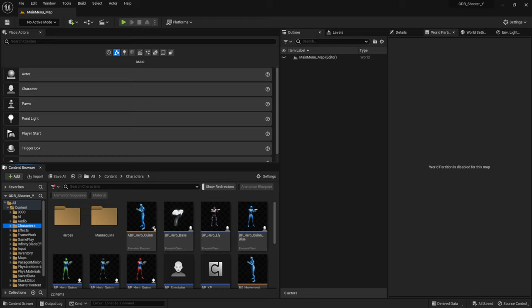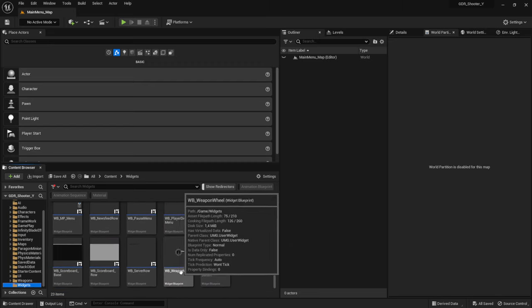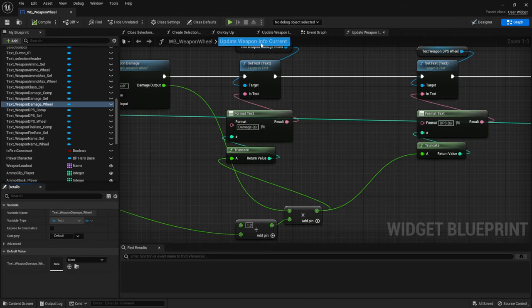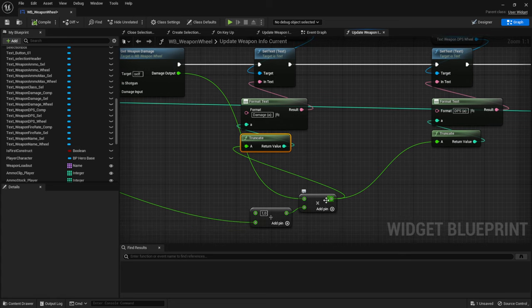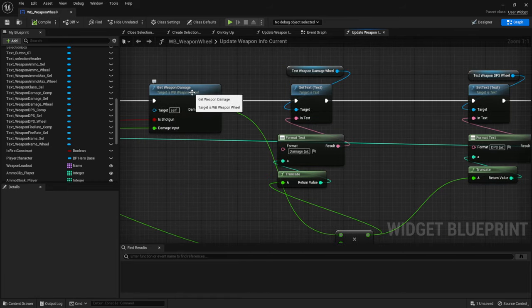First of all there's one small fix from the previous video, because I wasn't paying attention. So if we go to the widget blueprint weapon wheel — last time we added a truncate node to the text for the weapon damage. I accidentally hooked up the weapon damage to the wrong node. So if we go into the update weapon info current function, we have the text weapon damage for the weapon wheel, and I accidentally connected it to the same node as the DPS. So we're now printing the DPS twice. This node should be hooked up to the weapon damage, so we're going to plug in the damage and that should fix the weapon wheel.